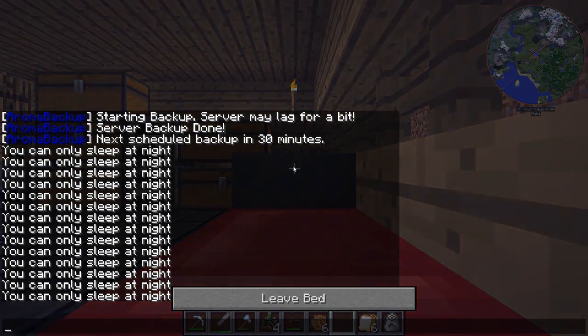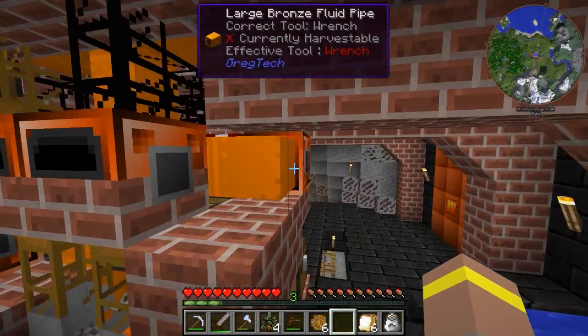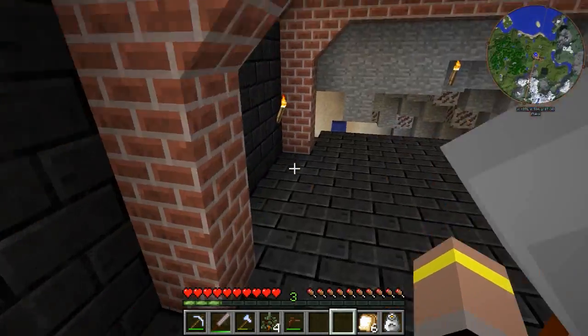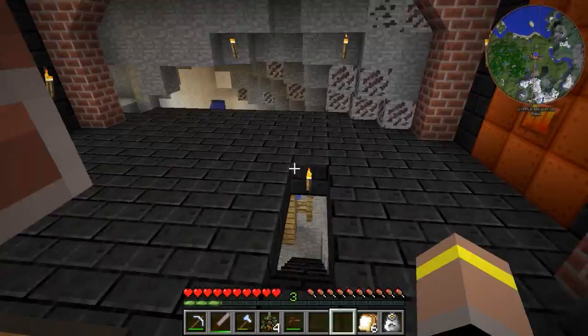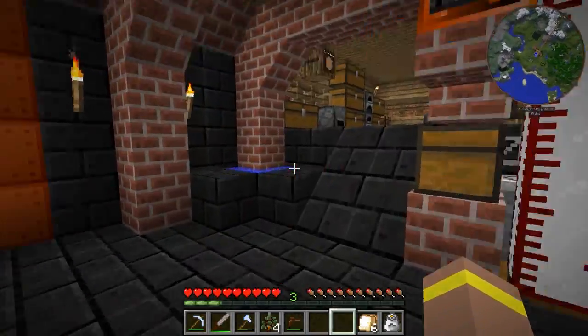So what we're going to do is we're going to use this on an extractor. And this extractor is going to give us pulp. My extractor is around here — there it is. So that's going to give us pulp. Because for the wires that we're going to be creating in GregTech it's within your best interest to go ahead and make sure that you insulate them. And insulated wires are generally used in a lot of the GregTech recipes as well as the Industrial Craft recipes.